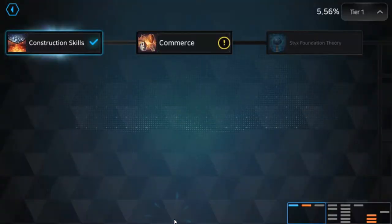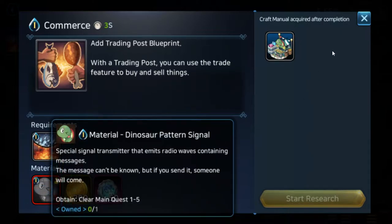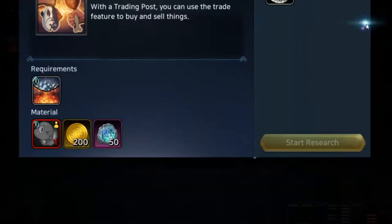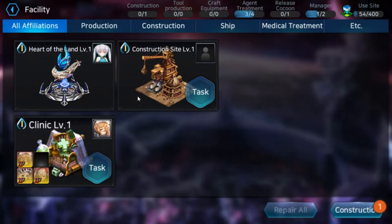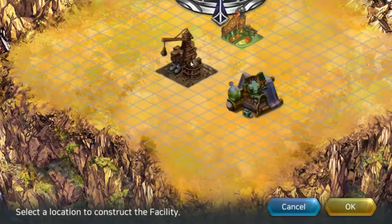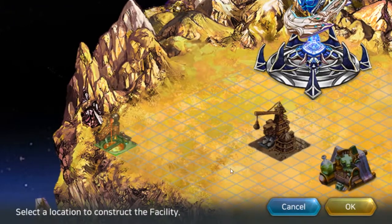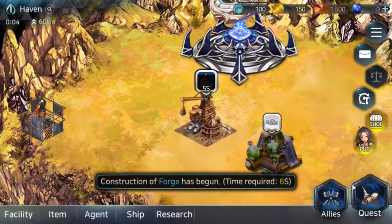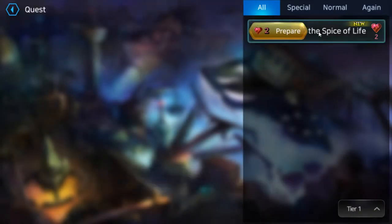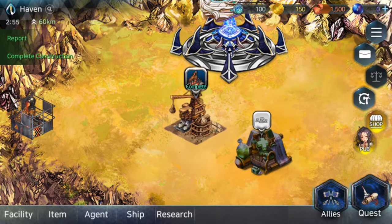Do we have enough materials for the research? No, we still need dino pattern material. Here we go — start task. So I guess you would just want to... oh no, this is just the main quest. It says 'again' — okay, so you repeat a quest.